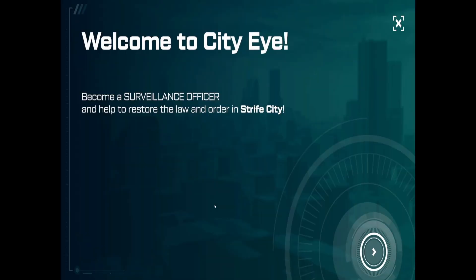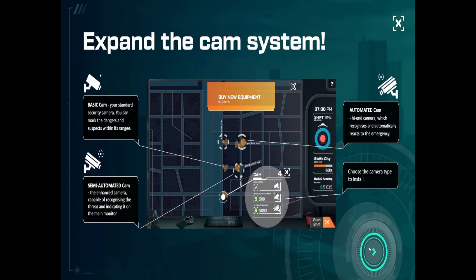Welcome to City Eye. Become a surveillance officer and help to restore law and order in Strife City. We've got three types of camera: basic camera — your standard security camera, you can mark the danger and suspects within its range; semi-automated camera — the enhanced camera capable of recognizing the threat and indicating on the main monitor; and automated cam — a high-end camera which recognizes and automatically reacts to emergencies.